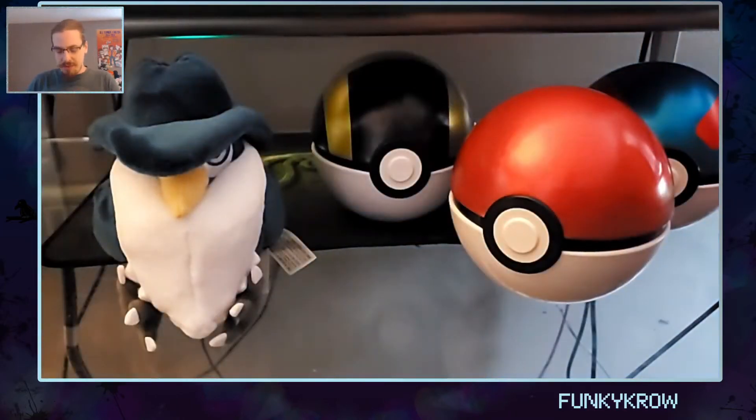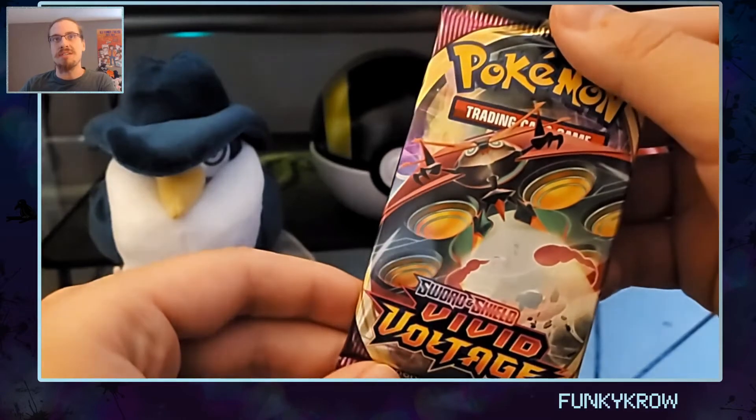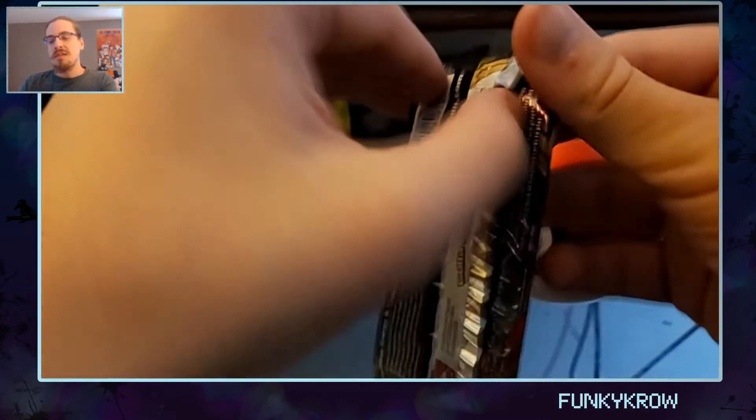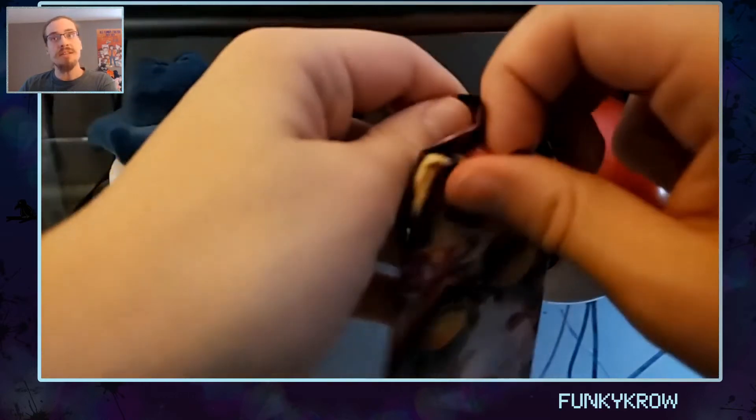And then of course we've got Fattichu right here. While I'm opening this, let me just say — look forward to Halloween! I've got a special card opening just for you guys on Halloween, might even be a long one because I might have gotten my hands on something quite exciting. Let me know how excited you are for this Halloween video. The pack we got is — I don't remember your name — you're that bug Psychic type that's a ladybug. Let me know his name down in the comments because I've completely forgotten.